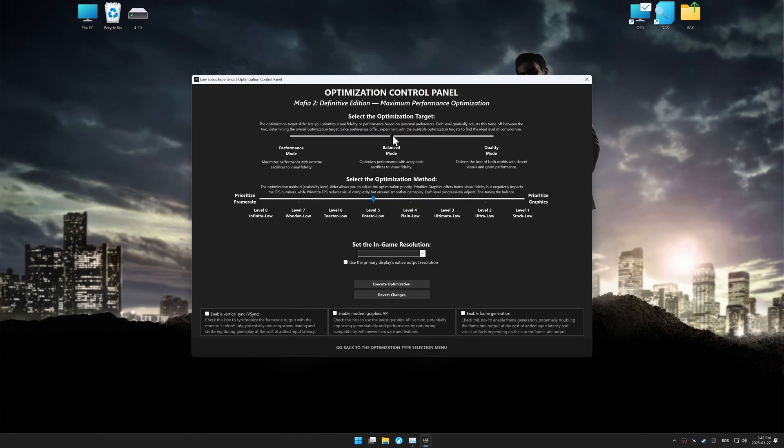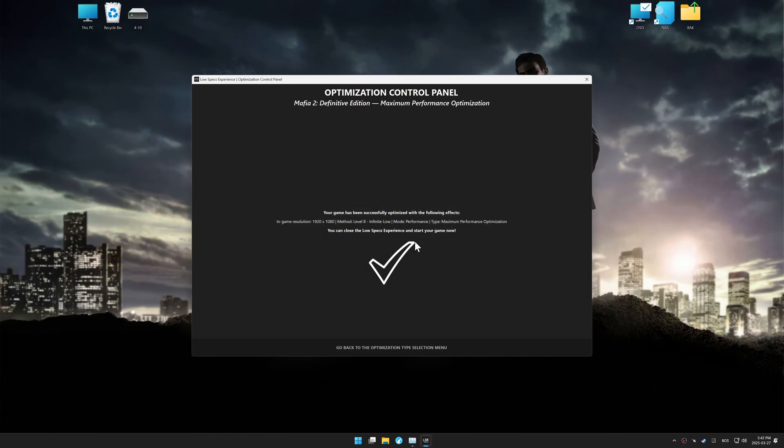Once the optimization control panel has loaded, select the desired optimization presets and the in-game resolution. The optimization control panel offers many optimization presets, so it is best to experiment by testing them and see what works best for you and your system. To apply the optimization, press the execute optimization button and then start your game.